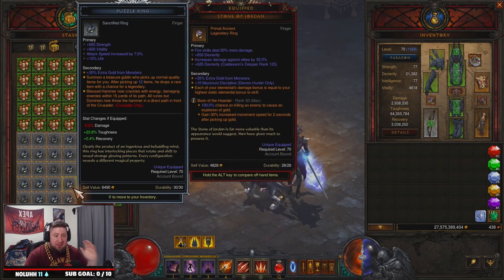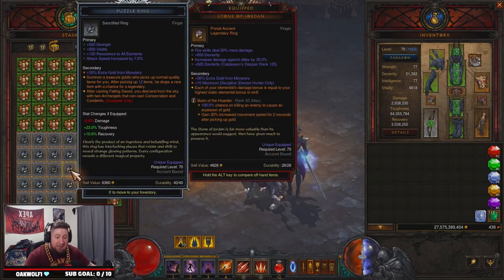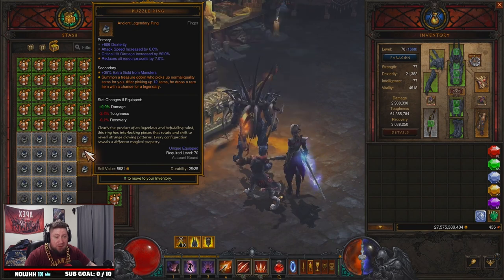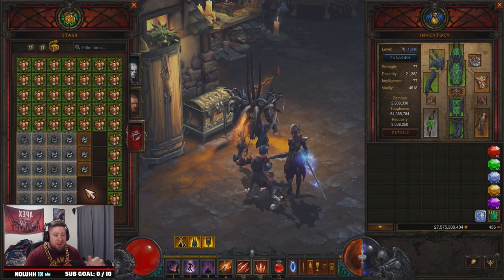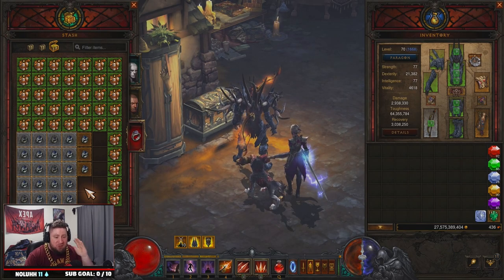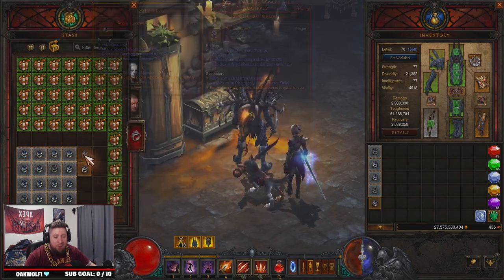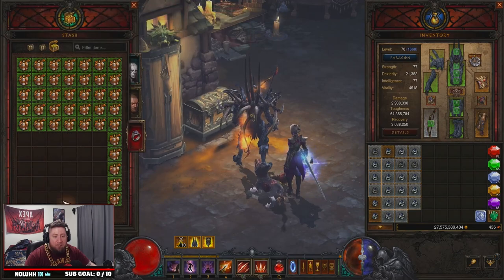The strategy is to get puzzle rings — they have to be level 70 — and then sanctify them, just like you see on screen. These three are not sanctified because they're already ancient puzzle rings, but you need to sanctify them so that you get the maximum number of chances to get presents. We're going to do one run right now, then speed run some gameplay and break down the results at the end.